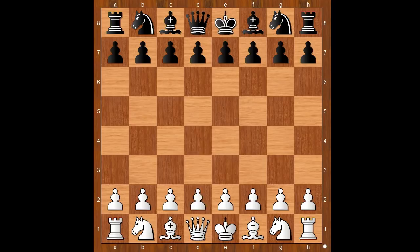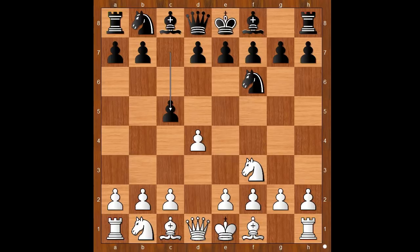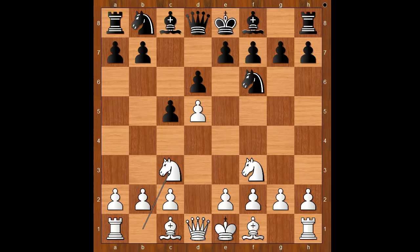Rubenstein had white pieces and he started with d4. Spilman played knight to f6, knight to f3, c5 going for the Benoni defense, d5, d6, and now not c4 but knight to c3. Black to move, bishop to f5 was played.